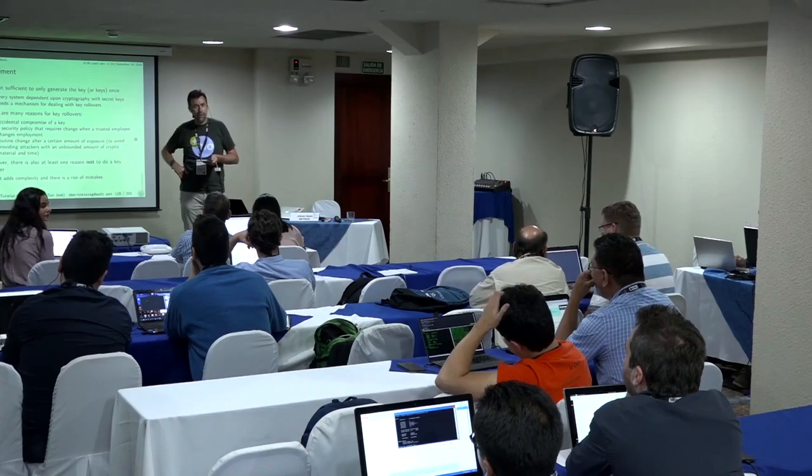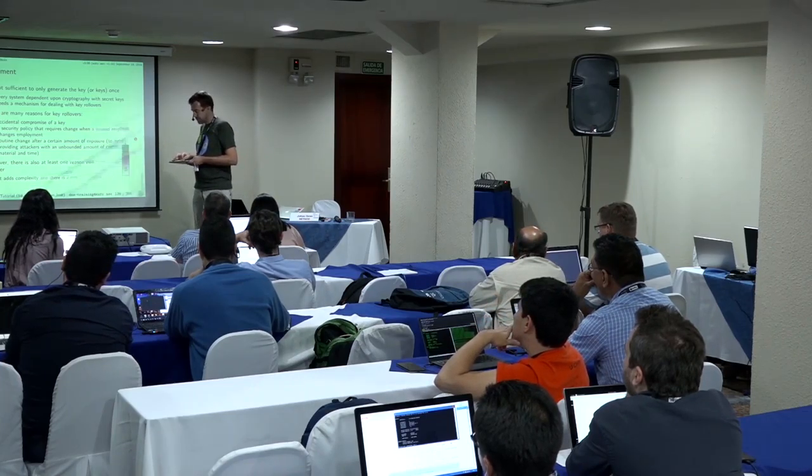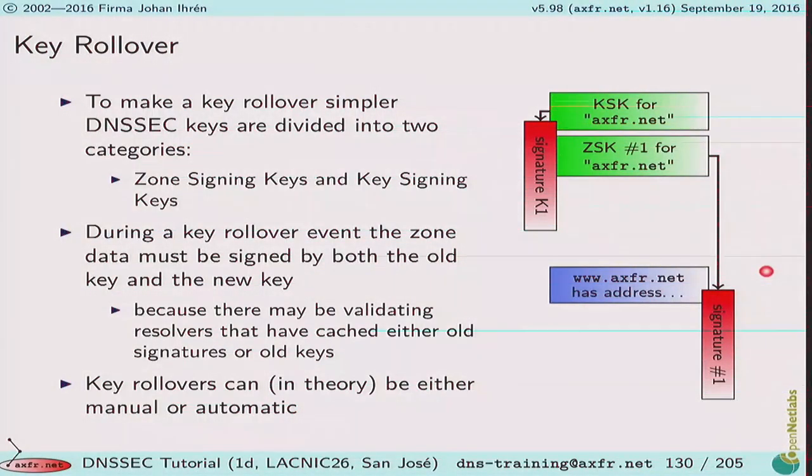There are more parents than IANA — IANA is just one parent, there are millions of parents. Let's look at the key rollover problem and what steps to go through to make it happen safely. The first step is that you have a Key Signing Key (KSK) for your zone and a Zone Signing Key (ZSK). The KSK is used to sign all the keys — that signature covers that RR set — and then the ZSK generates signatures for all sorts of other records in the zone.